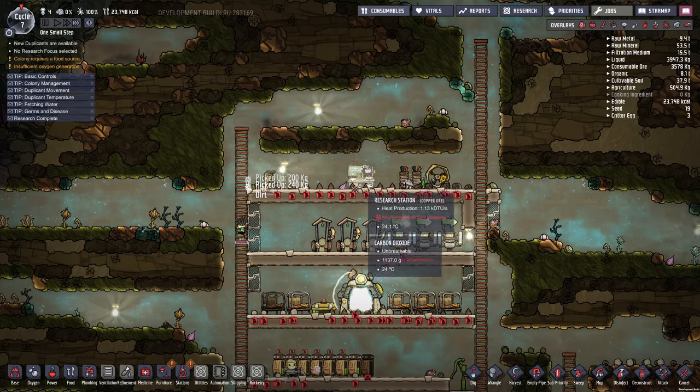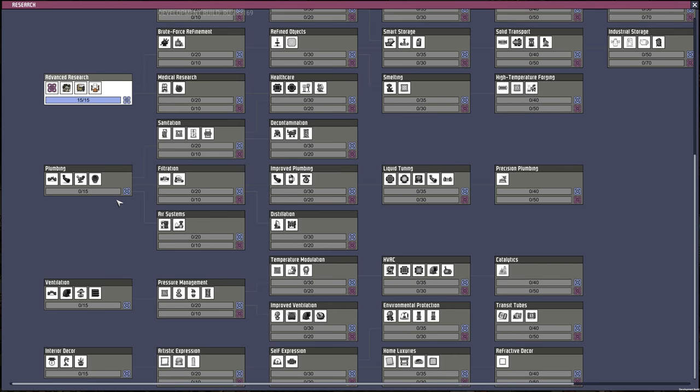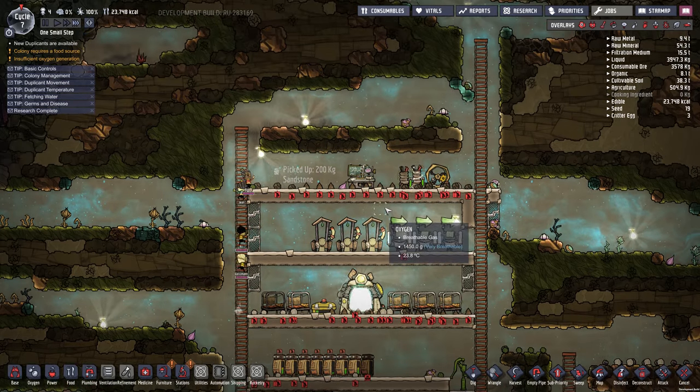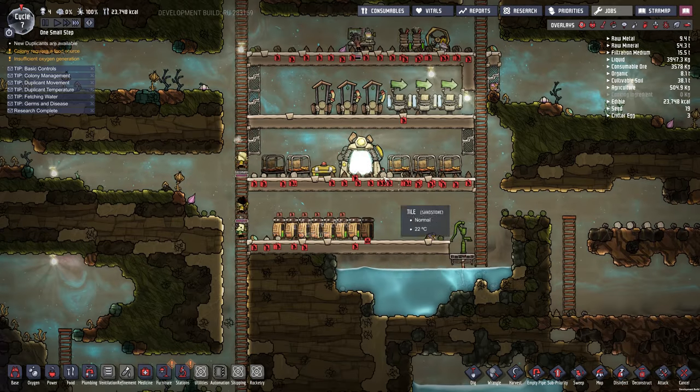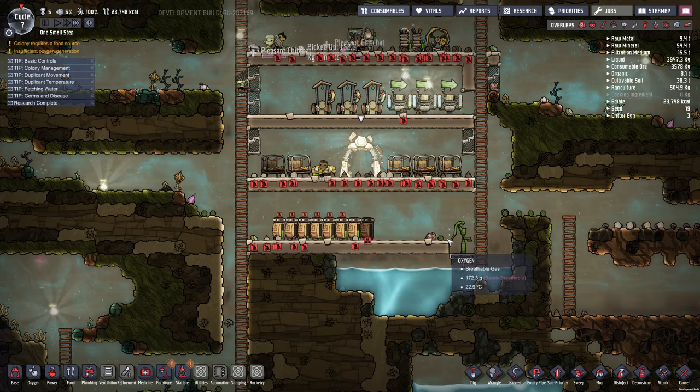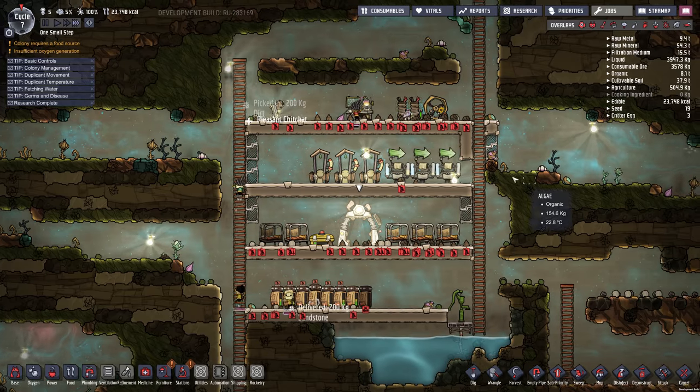We got our basic advanced research done, so I'm going to do basic farming next and then meal prep so we can get the mess hall going. We got another dupe — flatulent. Someone recommended I do all flatulent dupes as a challenge, and I actually tried it out off camera. It's a nightmare — you get natural gas everywhere in every single nook and cranny. Not fun at all. It's more of an annoyance. So I'm going to go with Trivaldo.